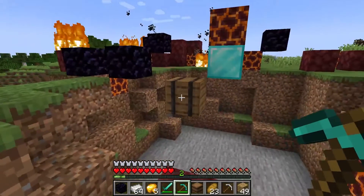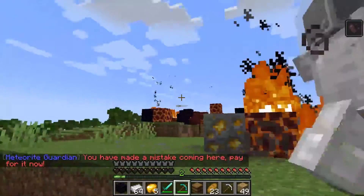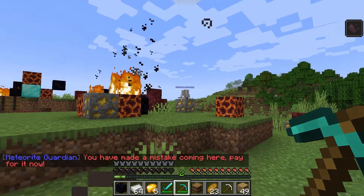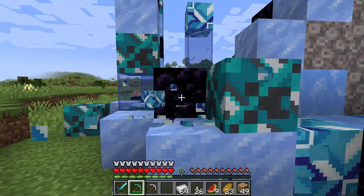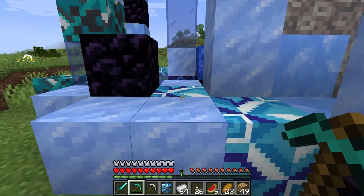There are barrels to find in the meteorites that contain valuable items. There are three of them by default, but attempting to loot them triggers a mob spawn event. If you want to stay away from that risk, they also include resources like obsidian, diamond blocks, and more, so you can focus on mining those if you want to stay away from the fight.